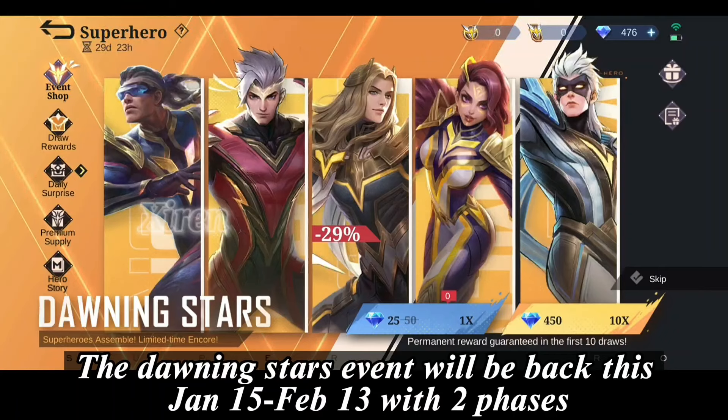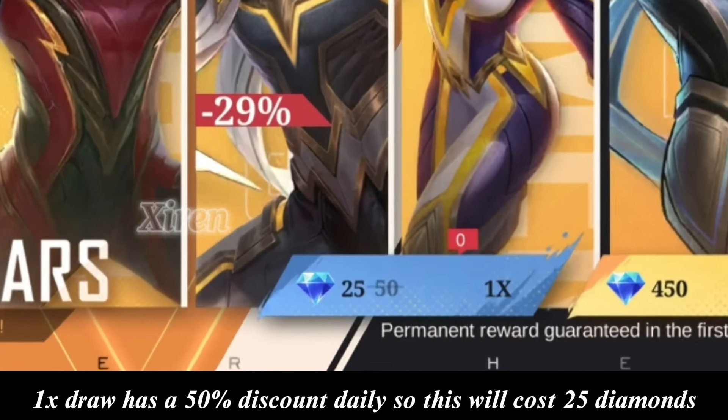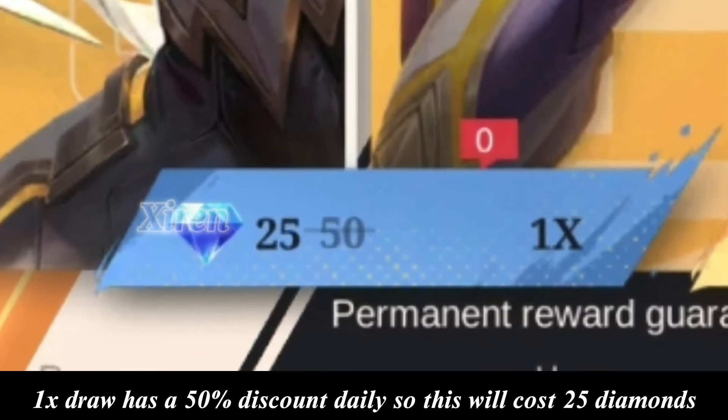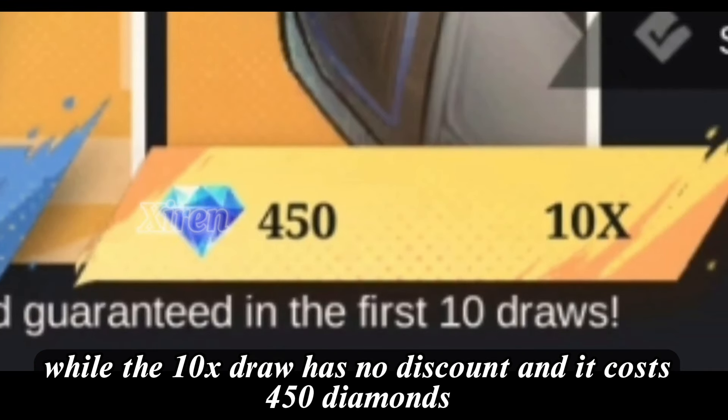The Dawning Stars event will be back this January 15th until February 13th with two phases. We had pre-register from last time's event, where we can get one free token. The one-time draw has a 50% discount daily, so this will cost only 25 diamonds, while the 10x draw has no discount and costs 150 diamonds.